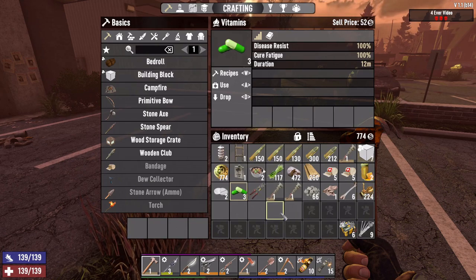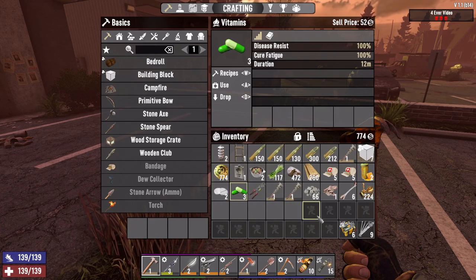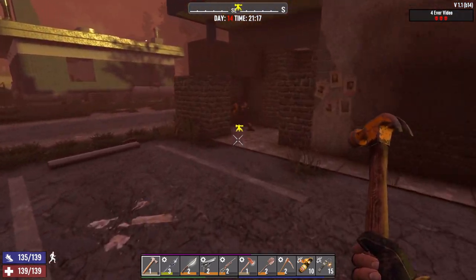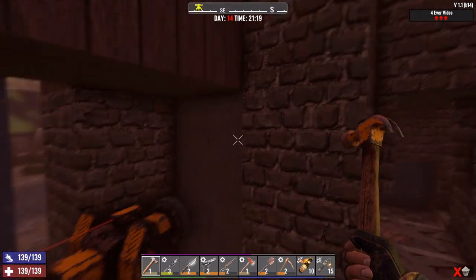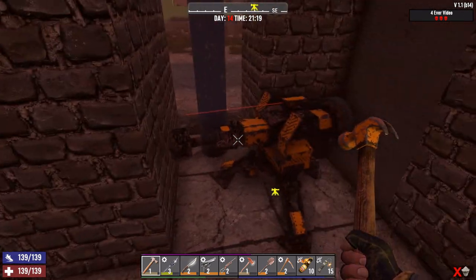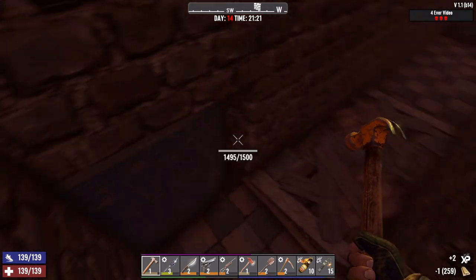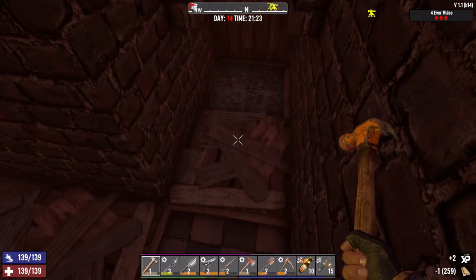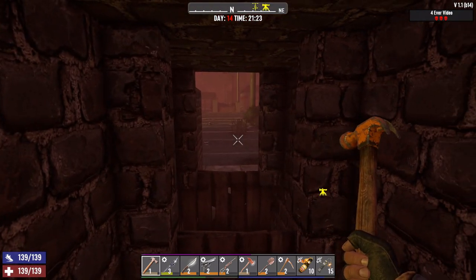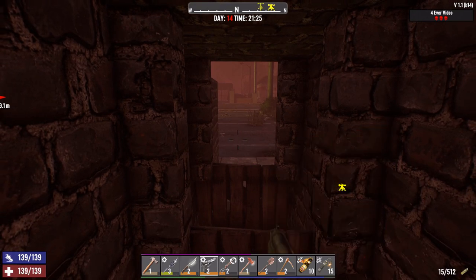We got some vitamins to resist infection, some jar of honey in case of infection, some painkillers, and some food. All right, we're ready to go. Let's head back in, make sure our turret is ready to go. Let's go ahead and pop these up and reload everything.